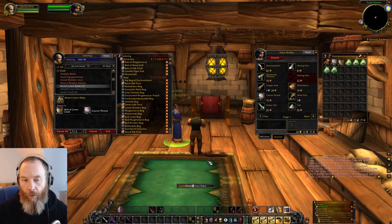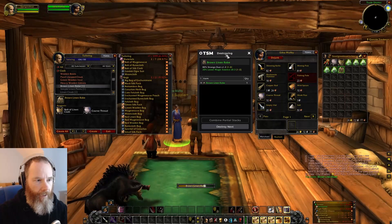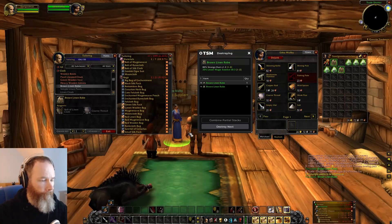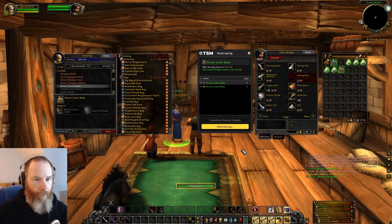Create all of those. If you've got a whole load of these you just leave them going and go off and do something else, watch something else. Automatically the TSM destroying window has appeared — I've got a macro for that so I can turn it on and off if I need to. I will then use my scroll wheel macro to disenchant all the robes that I have. I've only got two here.